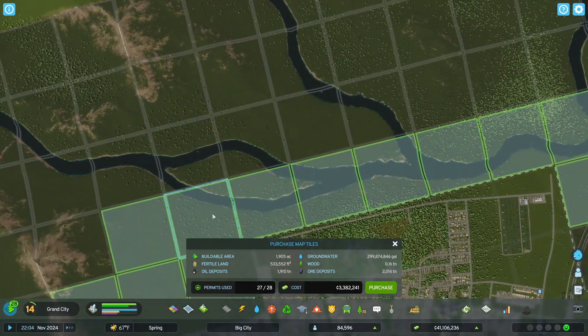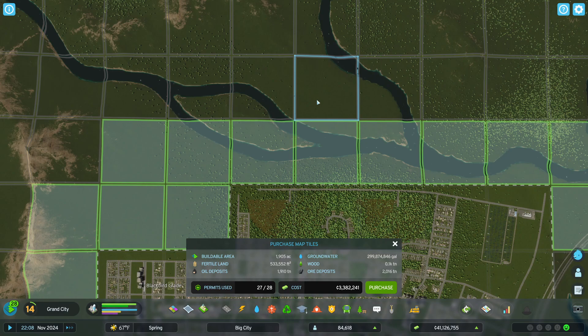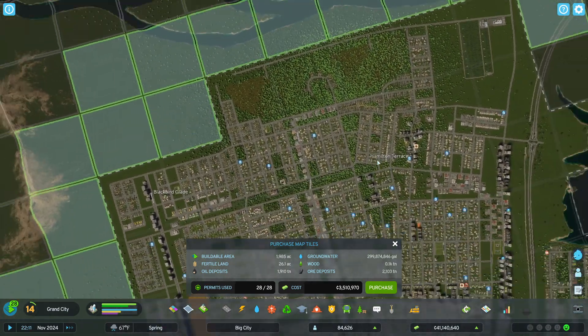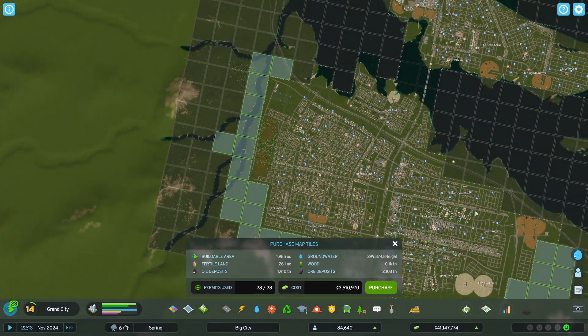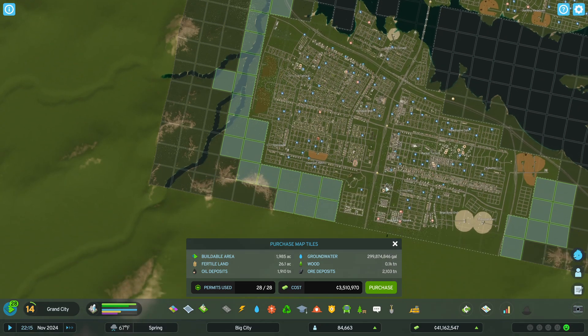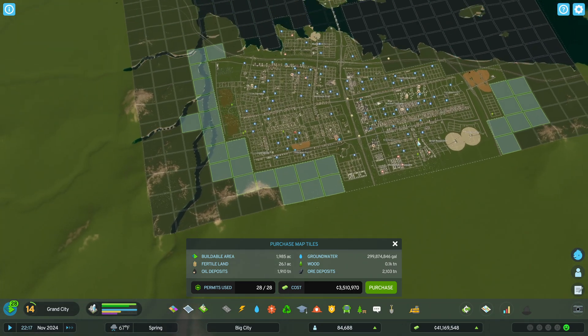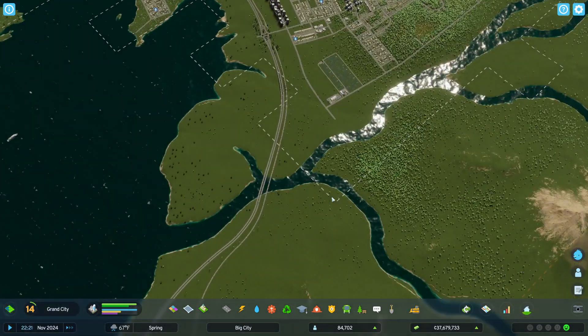I thought about taking the loop over the river because all of this space is not going to be able to be used. We're going to take this one — no, let's just see. This is a main road through the city at this point, and this is another. So we're locked in.